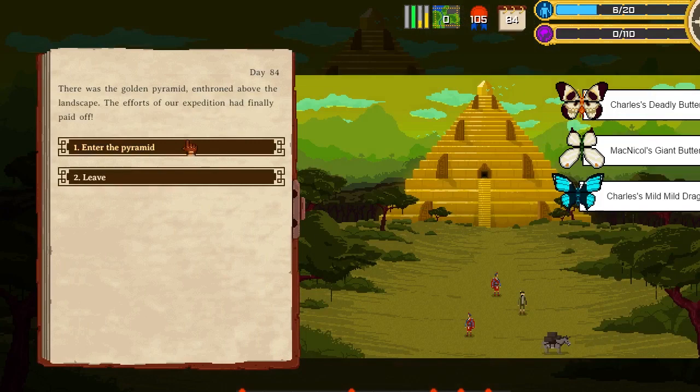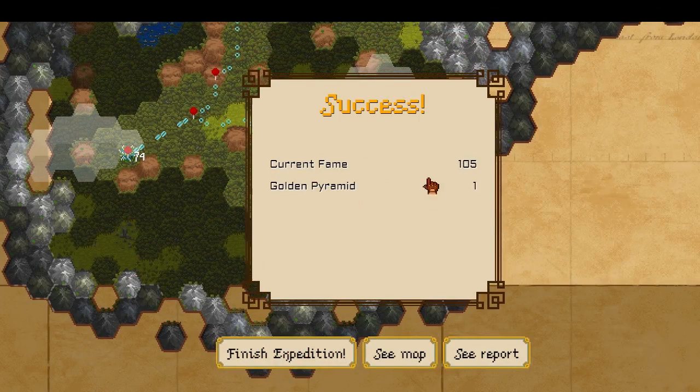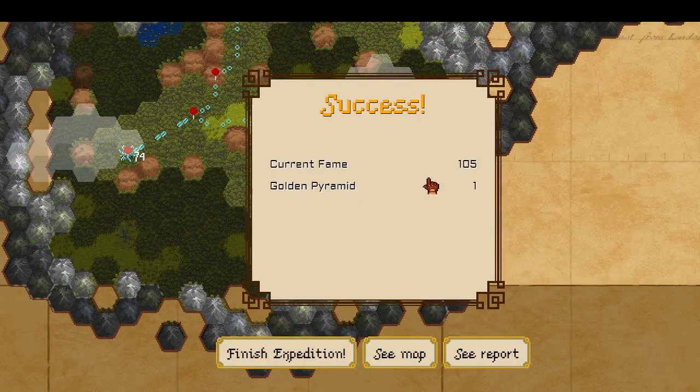And that's our golden pyramid — let's go in. We didn't really discover that much but we got a few of these things so hopefully we can get at least a little bit better. Finish expedition — yes, I'm okay with that. Kurenfein 105, the golden pyramid 80 — that's okay. Took us 80 butterflies and 84. Not too bad, 181 overall.